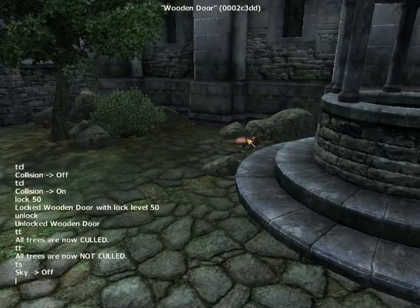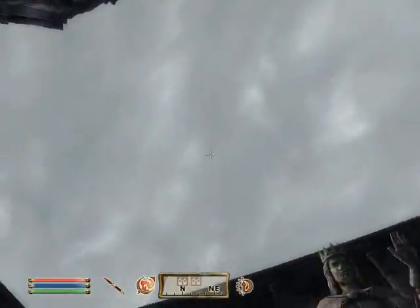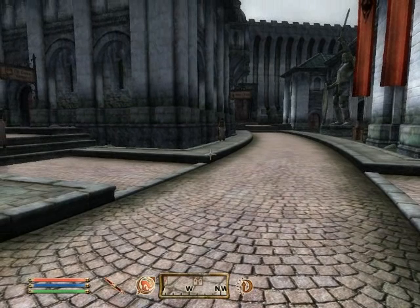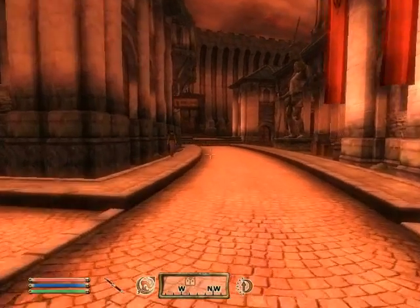You can also toggle the sky with TS. The sky is now off — it just freezes wherever it is. It won't affect the ground. I'm going to turn the sky back on, then use Force Weather to make it easier to see the console commands. I'll put it back to the Oblivion sky because it's easier to see against the grid. Okay, now you can see the console better.